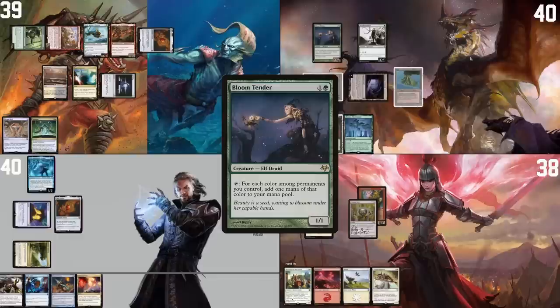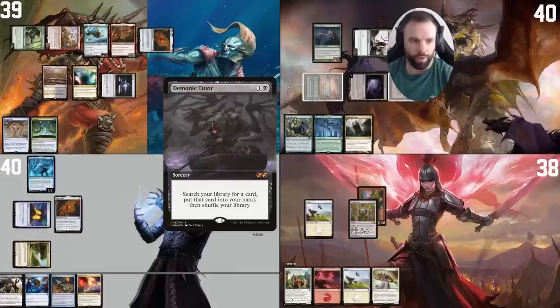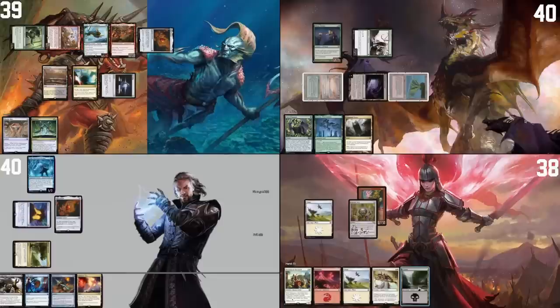Go to my turn. I will crack this Marsh Flats for an Underground Sea. I will tap two and cast a Bloom Tender, which is insane in this deck, and then we are going to cast a Demonic Tutor. So the reason we got Command Tower — which doesn't seem that great — is because the Boseiju only taps for green and I don't have a Watery Grave to cast my commander next turn, and getting my commander out as fast as possible is really, really important. That's why we tutored for a land, but it will help us in the long run.